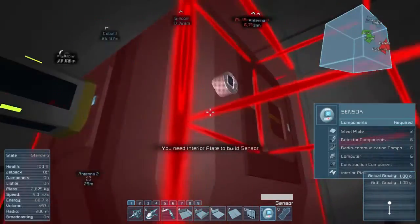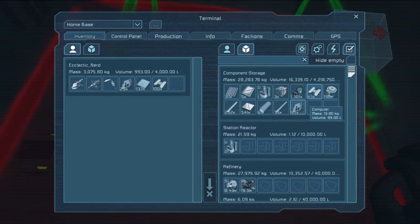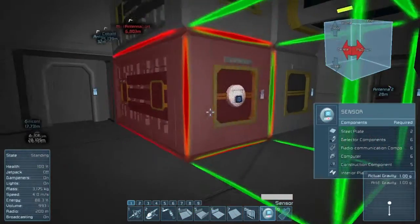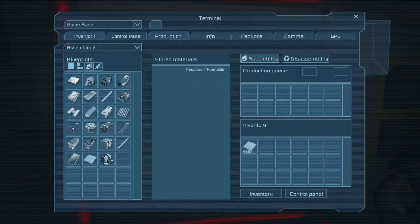Why can't I have an interior plate? That's why... interior plate. Is there anything else I need? Radio communication components - okay, makes sense. This is number two as the most things, I believe. Detective components - oh, of course.